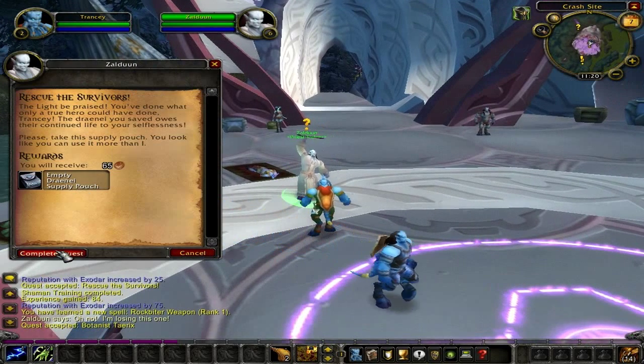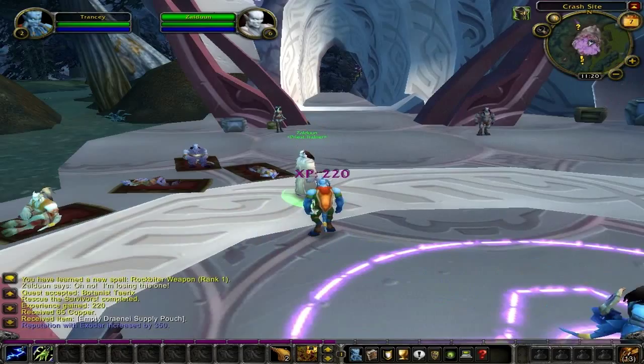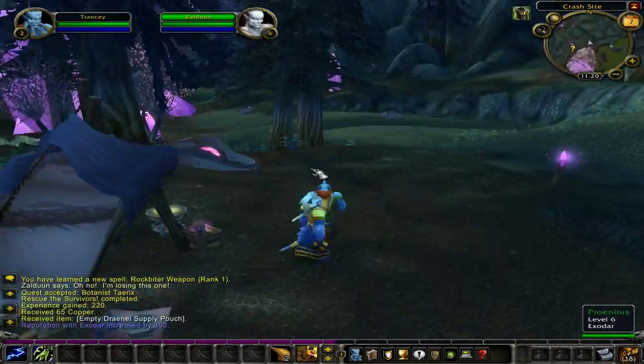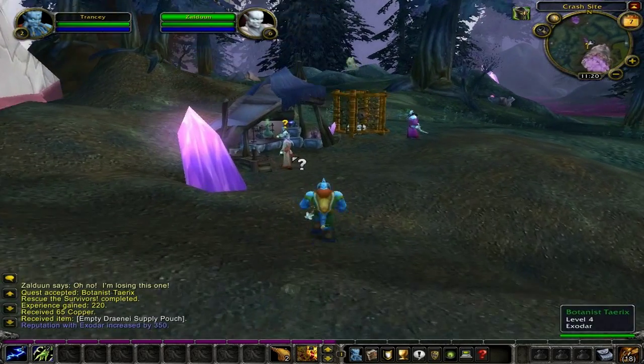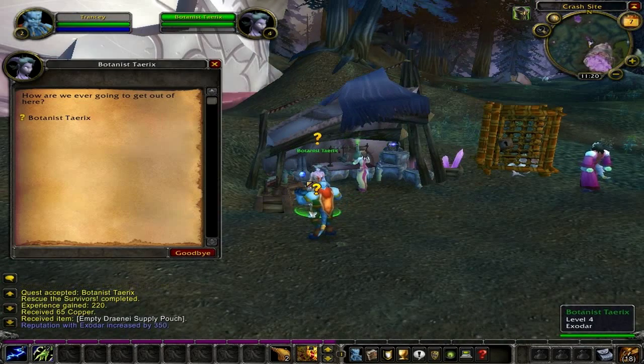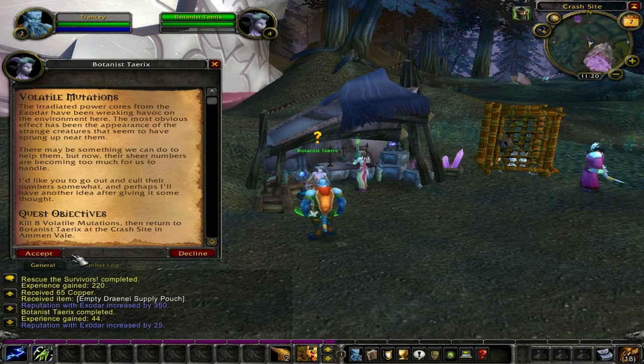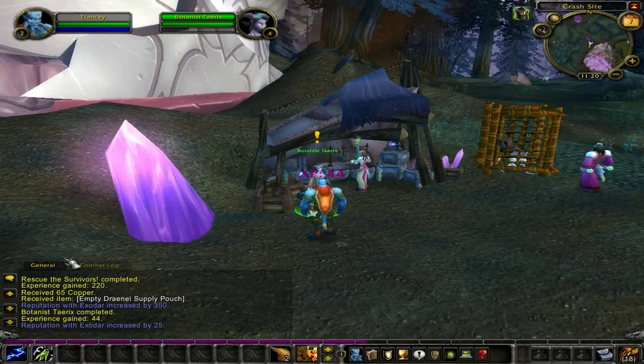Turn in 'Rescue the Survivors' for 220 experience points plus a quest item. Now exit the building and find Botanist Trix. Speak to Botanist Trix and turn in the quest 'Botanist Trix' for 44 experience points. She will then turn around and offer you the quest 'Volatile Mutations.' All you have to do for this quest is kill 8 volatile mutations, which are located behind you next to the purple crystals.